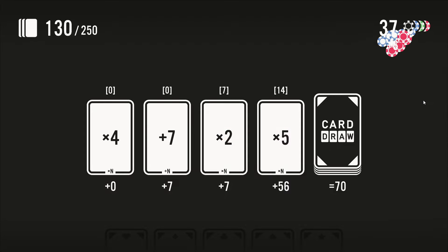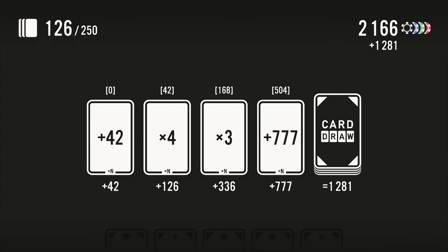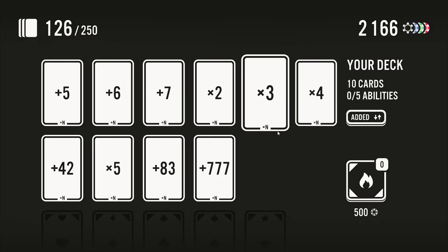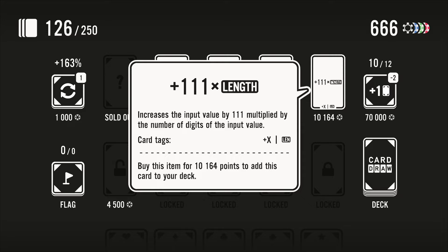We really want to draw that 777. There it is! So now I should be removing the plus cards — oh, I don't have any removes left. We're down to 10 cards. If I add a card we could get to this 70,000 too, which would be massive. Oh no, I need 12 cards.